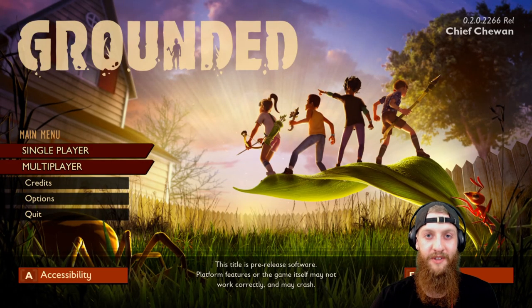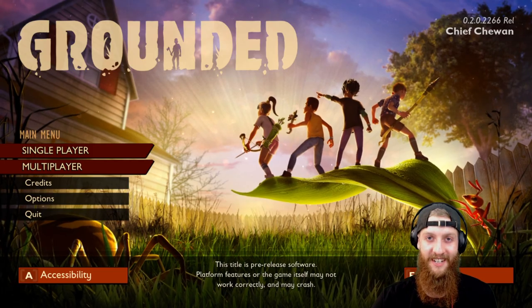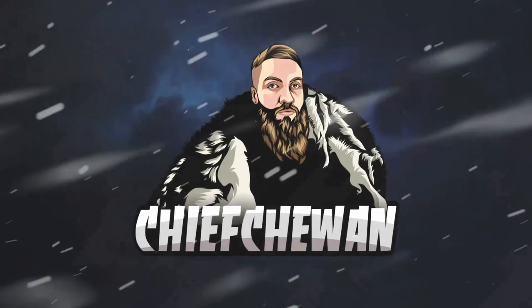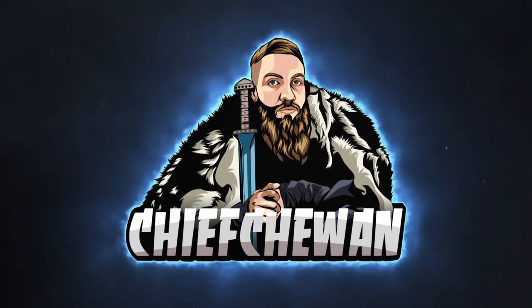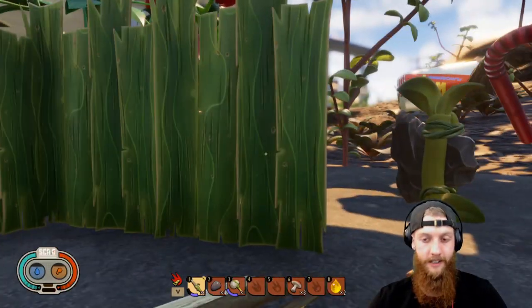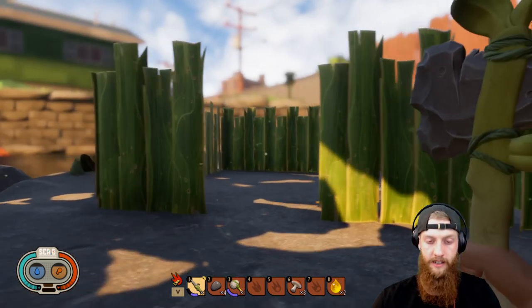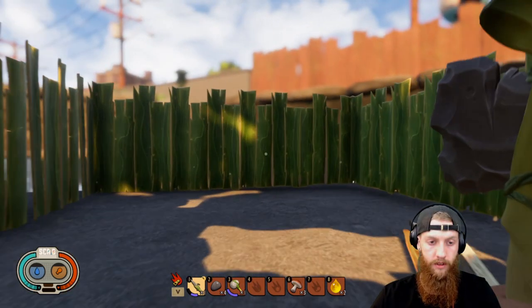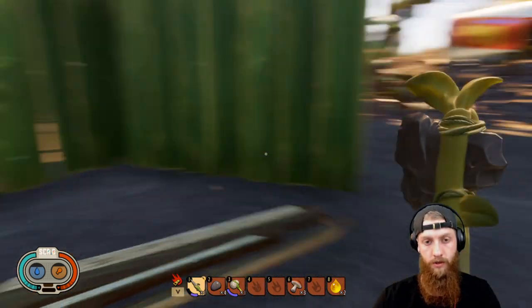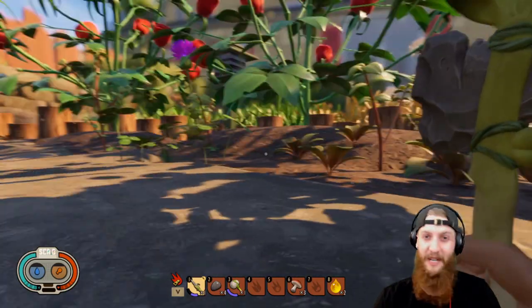Welcome back to the channel everybody, my name is Chief Chuan and you're watching Part 3 of my Grounded playthrough. Let's dive in. So last episode, for those of you that don't know what happened, we built all the grass plank walls. Basically not too much happened — it was a pretty boring episode.